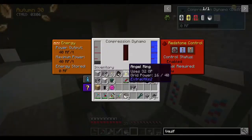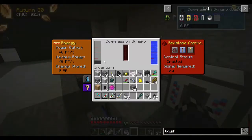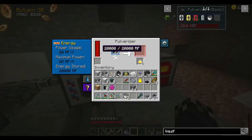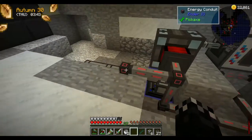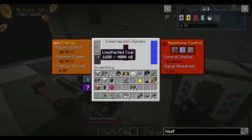So once we get power coming out of it — it's putting out 40 RF per tick and this is filling up. Looks like we are running. It just doesn't seem to be getting anything in the center here. Well I guess that's working, so I'll need to get some more of these and some more conduits. It's putting out 40 RF per tick.